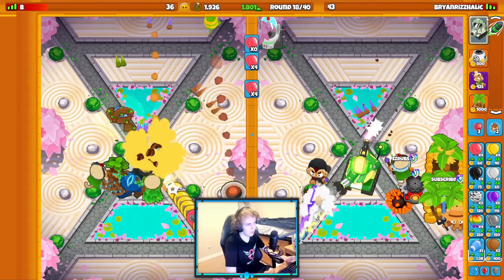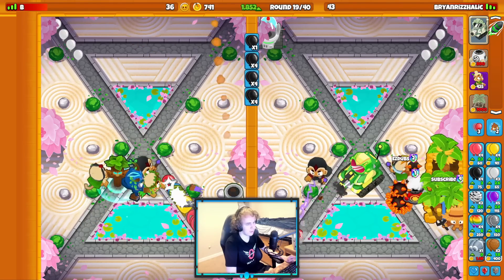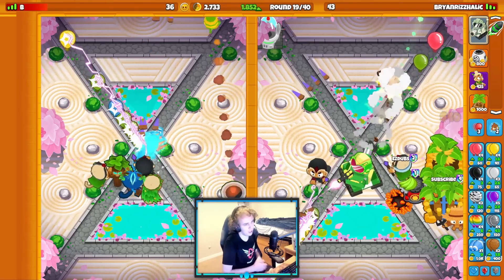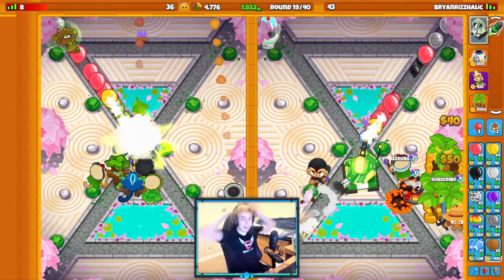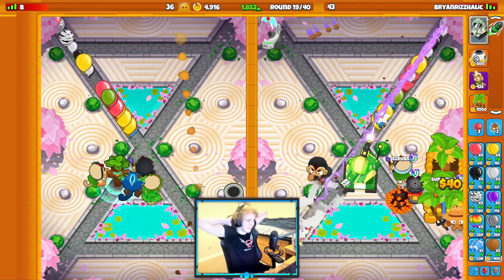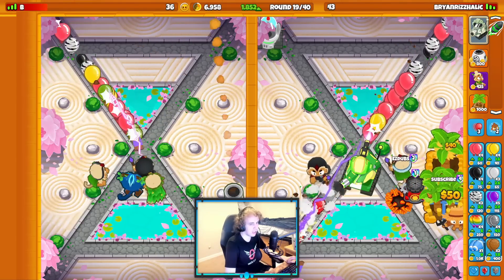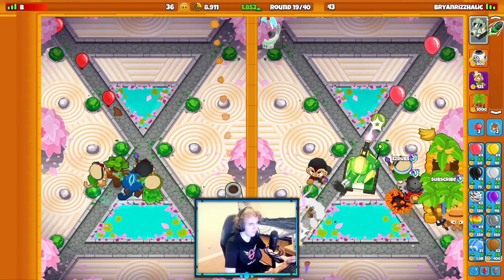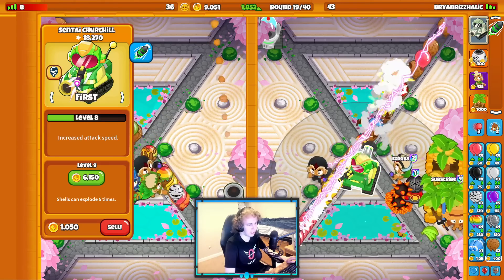I'm not sure if they realize that yet, but they'll have a rude awakening late game. We're going to start saving up for my Banana Research Facility for round 20 - relax and save up for it. If I can't afford my BRF for round 20, I can honestly sell my Spike Factory and just build it back up. It's not a bad decision - which might have to be the play here.